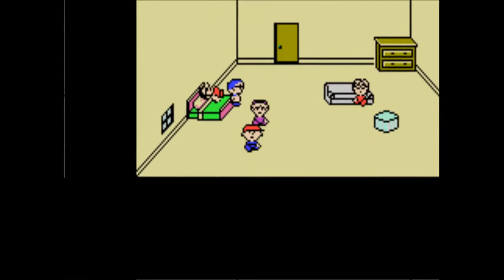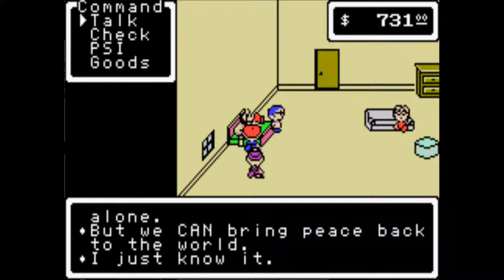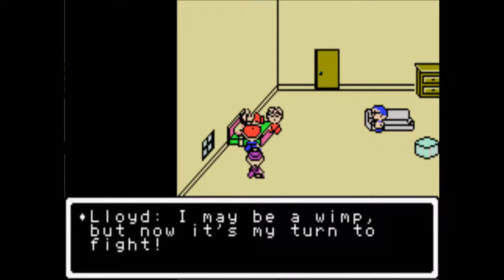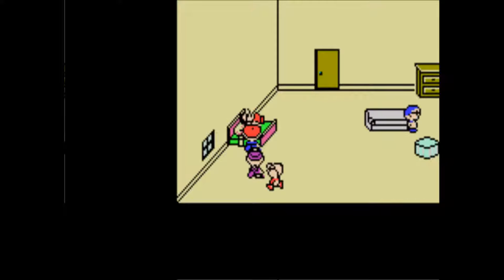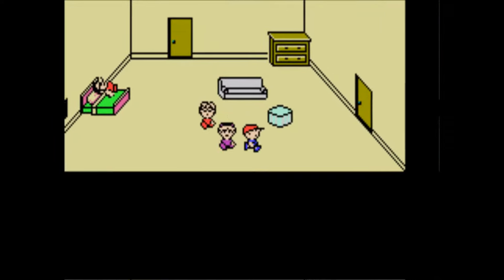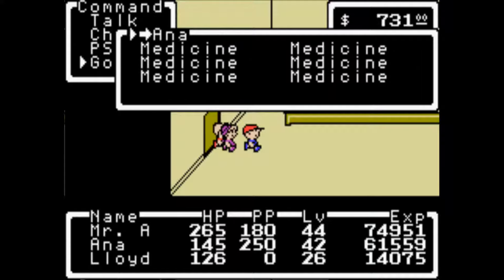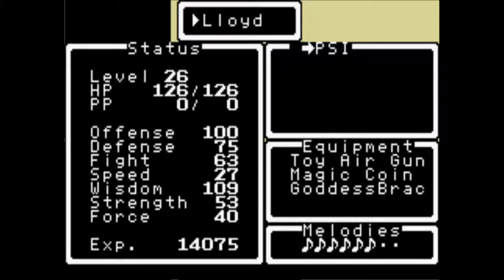Ellipses are only supposed to be three dots. I hope Teddy's okay. 'There's no way we can beat him with brute strength alone, but we can bring peace back to the world.' 'Say, Lloyd — looks like it's finally time to use what little courage you have.' 'I may be a wimp but now it's my turn to fight.' 'Teddy, you can take it easy.' I will avenge you. Let's see what Lloyd's equipped with — toy air gun, okay. Though he sucks. You can get free medicines from this doctor if you want to stock up on healing items.